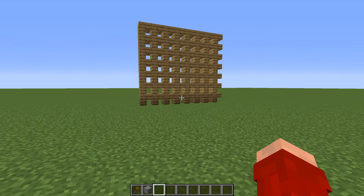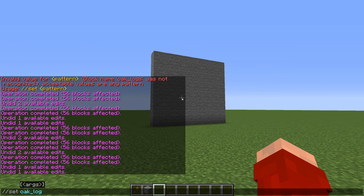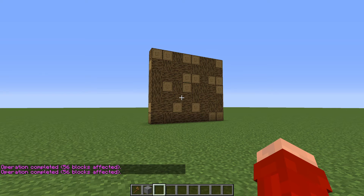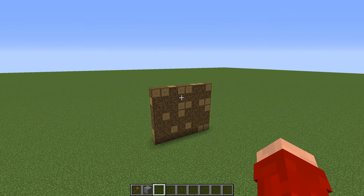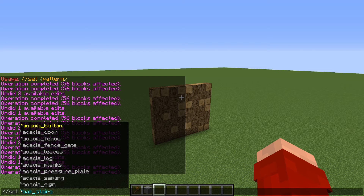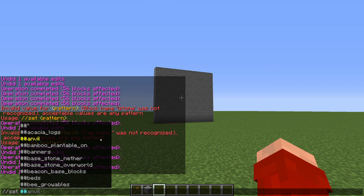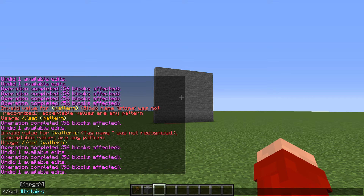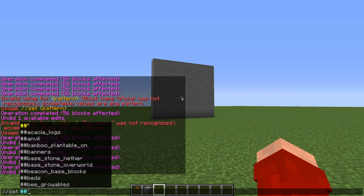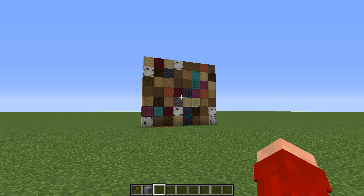Next is random block states: if we set a wall to oak logs they'll all face the same direction, but adding an asterisk to the beginning of the block name will use all different block states at random, giving us three different log directions. Just be aware that waterlogged counts as a block state, so you could end up with unexpected results. After that we have block categories, accessed by typing two number signs (##) — for example, ##stairs will randomly use all stair types in the game. These symbols can be combined, so using ##logs with an asterisk gives all log types in all different directions.